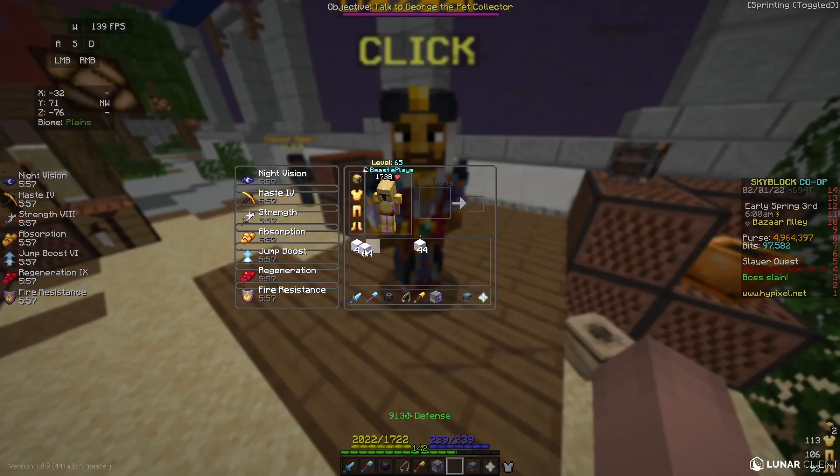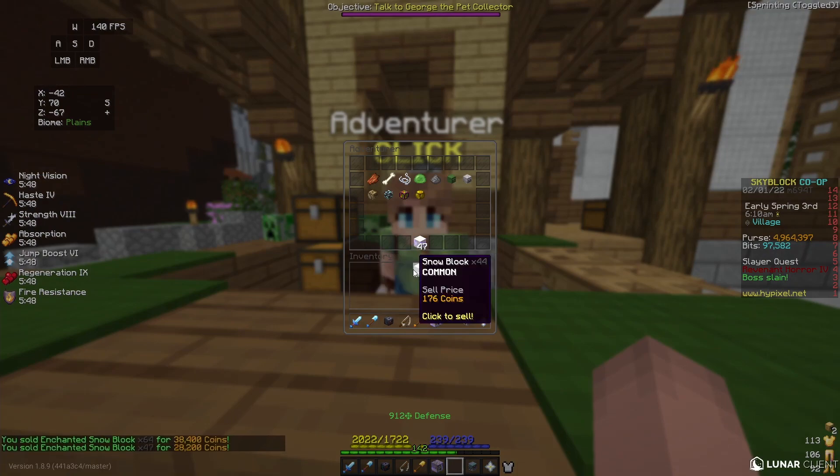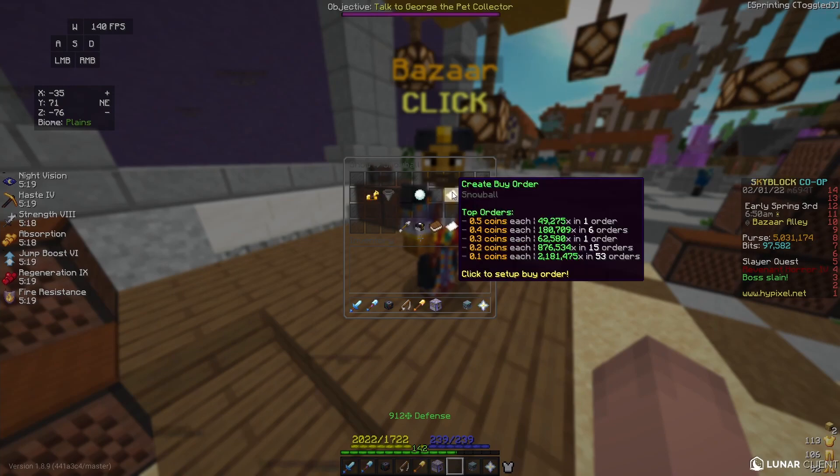Once we have all of the snow in our inventory, we have almost two stacks of Enchanted Snowblocks, and we can go over to any shop and sell them. I started this flip with 5,000,000 coins and now I have 5,031,000, so I made about 31,000 coins. The sell volume for Snowballs is pretty high, so this is a pretty consistent flip. This flip will be profitable as long as the buy order is less than one coin, because that is the NPC sell price for a Snowball. Since I bought it for 0.5, I made two times profit on what I bought.